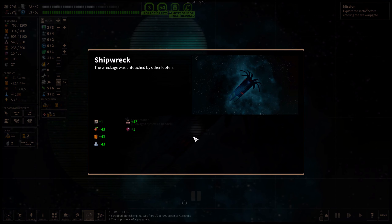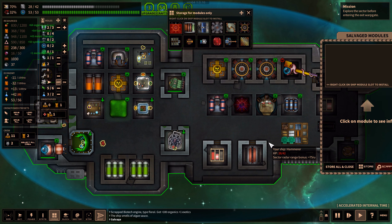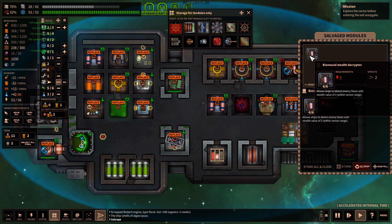The wreckage was untouched by other looters. Excellent. What do we get? A bioneural stealth encryptor. Interesting. Detect enemy fleets with stealth value of 2.